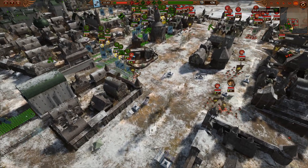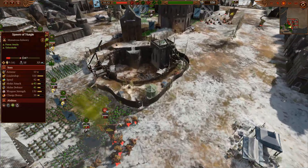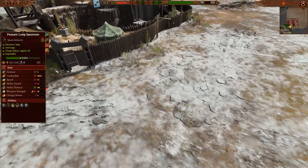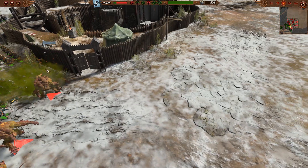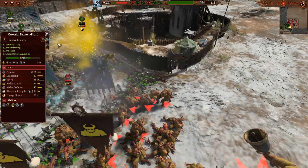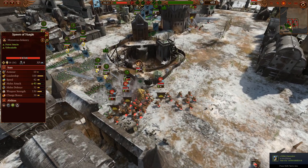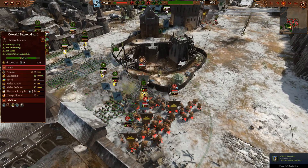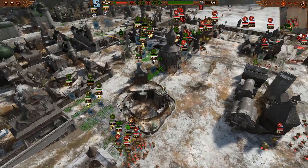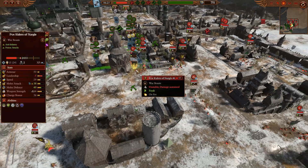Spawn of Nurgle are first in — they're going to sprint straight into the spears and die horrifically. There's no healing effects of any kind. The lord comes in and he's immediately going to get wrecked. This isn't totally one-sided though — there's a Peasant Long Spearman almost dead and a Celestial Dragon Guard is already at half health, which is pretty bad considering how expensive they are and how outnumbered Cathay is. They kind of need all their units to hold forever.